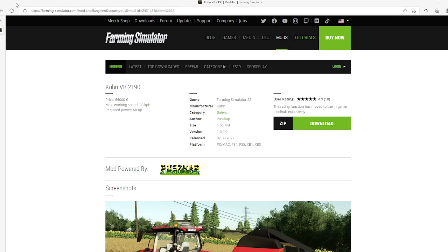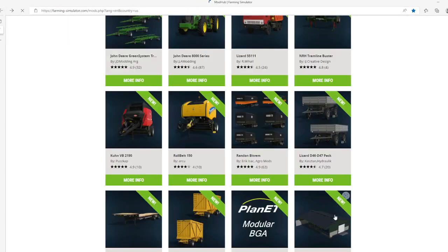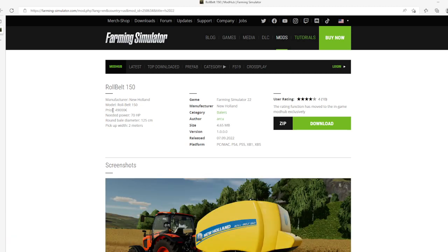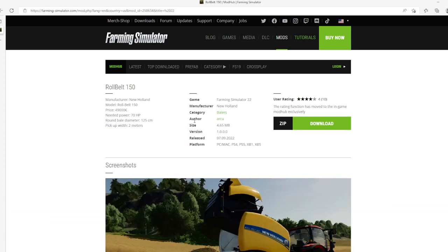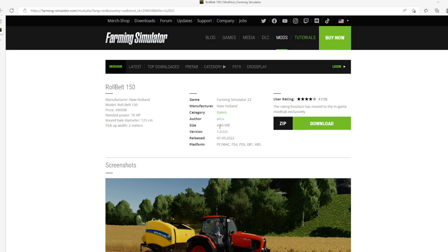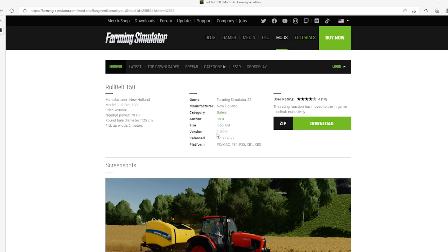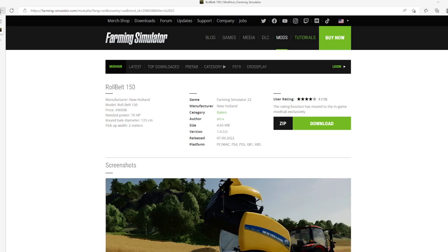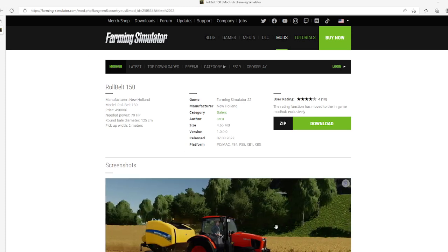Then we have the Roll Belt 150 by Arcu, rated 4 stars with 10 user ratings. Manufacturer is New Holland. Model: Roll Belt 150. Price is $49,000. Medium power system, horsepower around 125 centimeters, pickup width is 2 meters. Category: Balers, manufacturer: New Holland, author: Arcu. File size is 4.65 megabytes, version 1.0.0.0, released 7th of September 2022, available for PC, Mac, PlayStation 4 and 5, Xbox One and Xbox S.